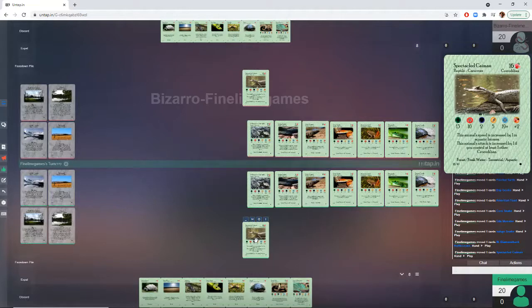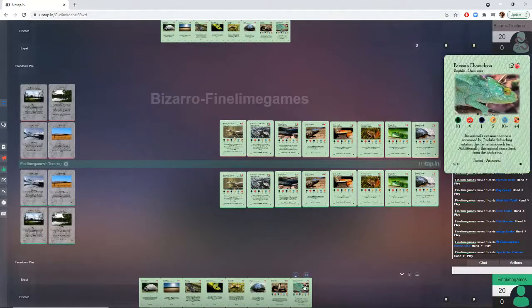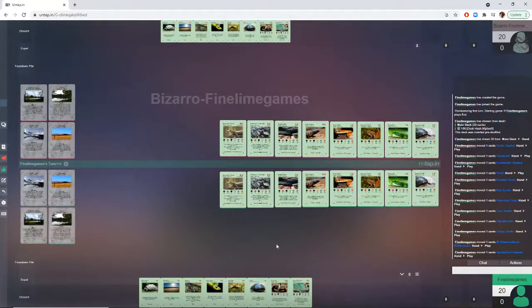Very, very great all-round animal. At 16, you're getting something that can take a beating and dish one out — very respectable, kind of a jack-of-all-trades, except you can't really forage with it, but that's okay. You probably don't want to be foraging with something that costs 16 unless it forages for a great amount.